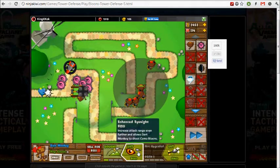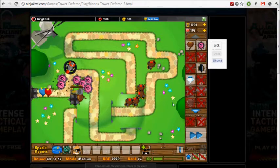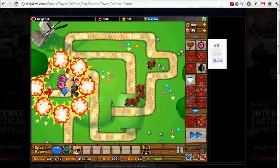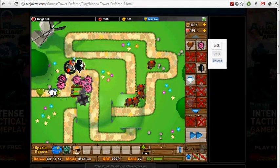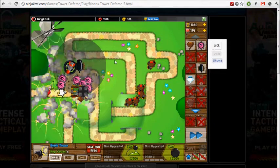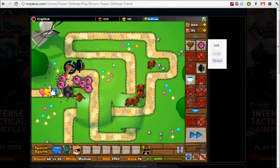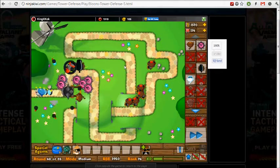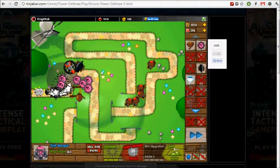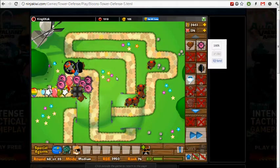We saw lots of camos, so we should get a little extra dart monkey for camo protection. Next, we shall stock up on another cluster bomb tower, because once we have three or four, no normal bloon can get past us — only MOABs. And the MOABs will be popped by the tack shooters. So we're gonna beat this challenge.